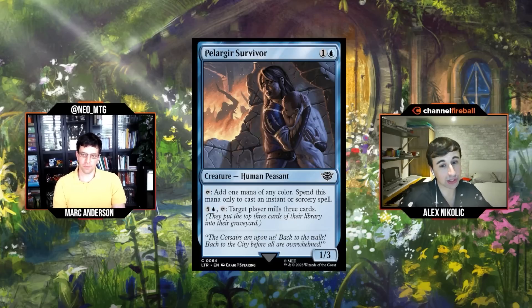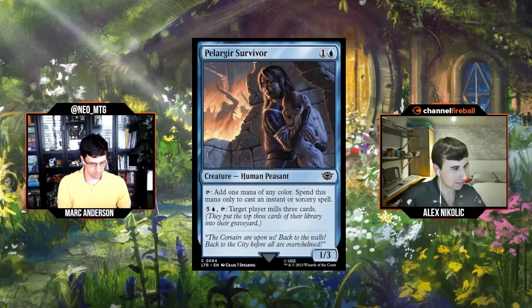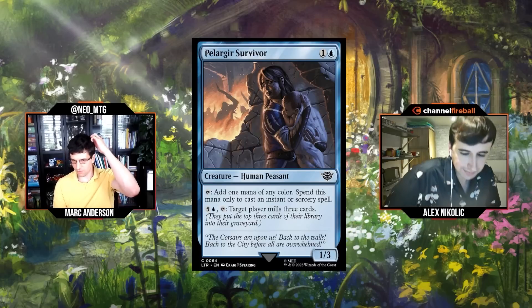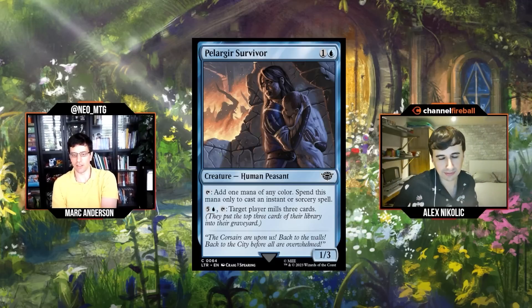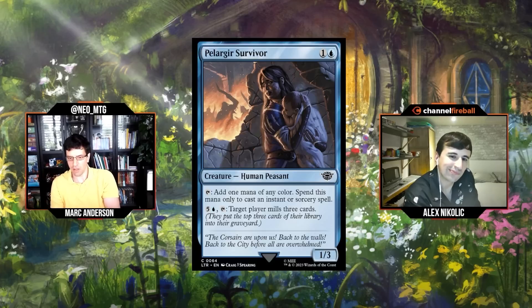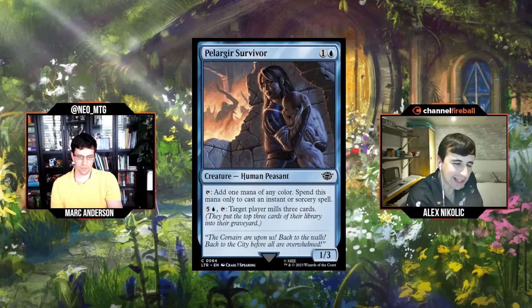I was going to go D plus. Anytime we've seen this effect, it's not even underperformed — it's woefully underperformed. You think it might be good in its deck and then it's just actually terrible. The 1/3 is better than the 2/1s or 1/1s we usually see this on, and adding one mana of any color is interesting. The six-mana mill ability is just a way to spend mana when you have nothing to counter. I'll start with a D plus — it's gonna have to prove itself.